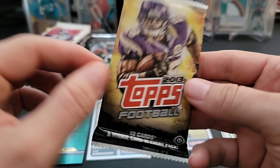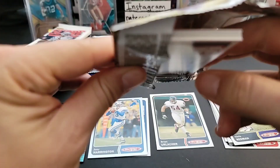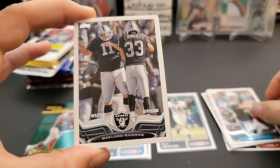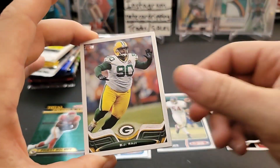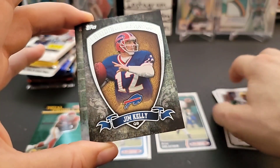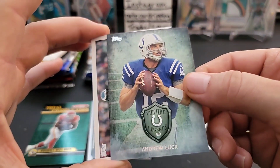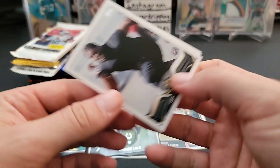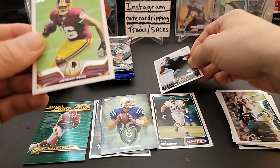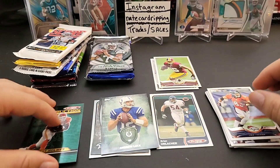Moving on to 2013 Topps Football - one auto and one mem per hobby box, so pretty slim chances. Greg Olsen, Oakland Raiders card, AJ Hawk, BJ Raji. Nice Jim Kelly insert - I like that, pretty cool card. Future Legends of Andrew Luck - unfortunately he's retired now. DeSean Jackson, John Jenkins rookie, Jordan Reed rookie, and a Wes Welker. Some nice inserts there.